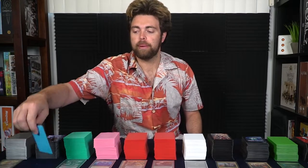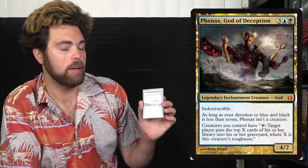The next deck is my most recent and it's called Phenax, God of Deception. This is a mill deck. For those who don't know, mill allows you to remove cards from your opponent's decks and put them into the graveyard. As you continue to play cards that do so, when their deck is emptied and they go to draw a card, they lose the game — and that's exactly what this commander lets you do. It is a black and blue card utilizing mill from blue and draw, mill, and damage from black.